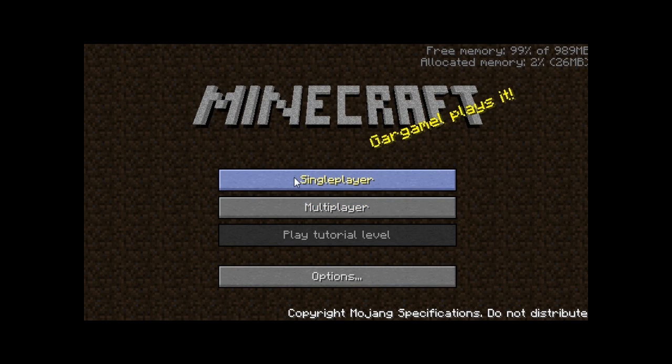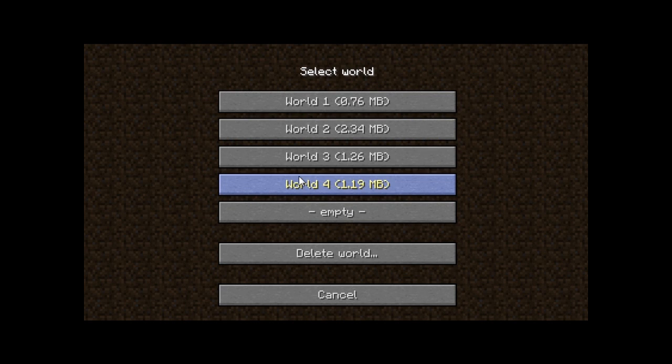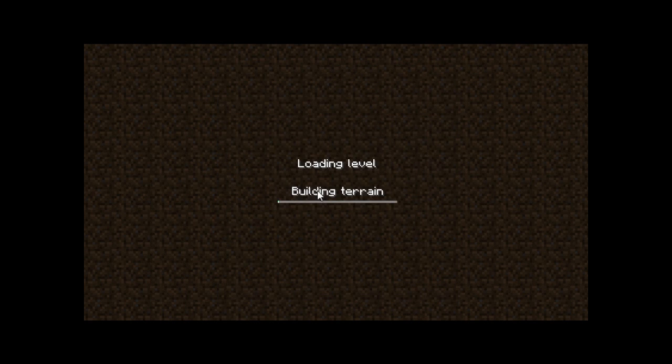Hi everybody, today I'm going to show you Minecraft. Let's pick world 4. Now it's generating all the terrain and stuff — it's generating a world. It's alpha, in alpha stage.